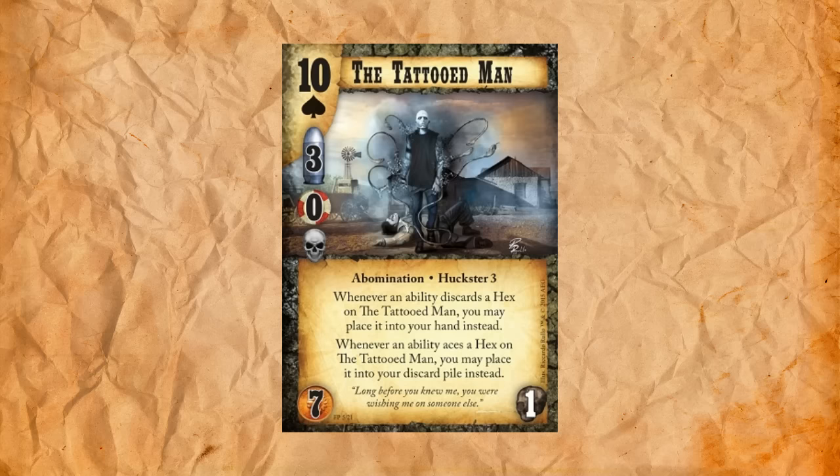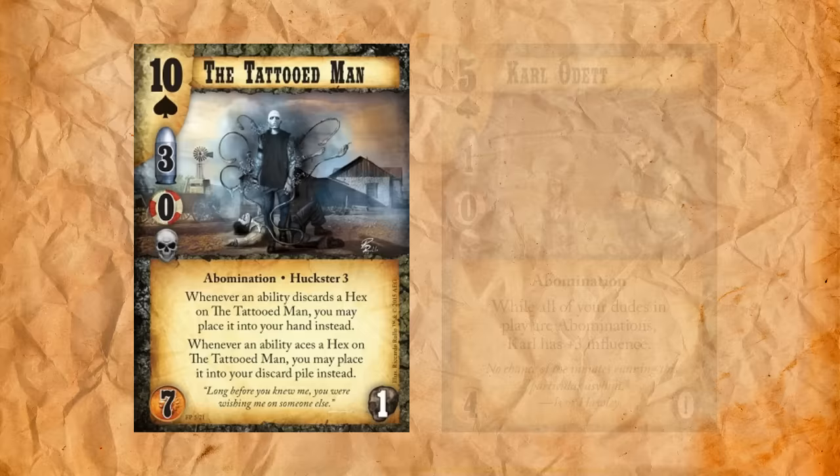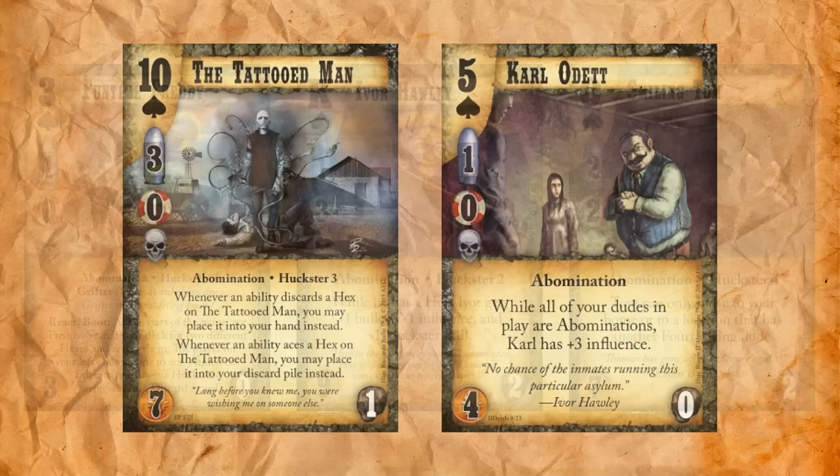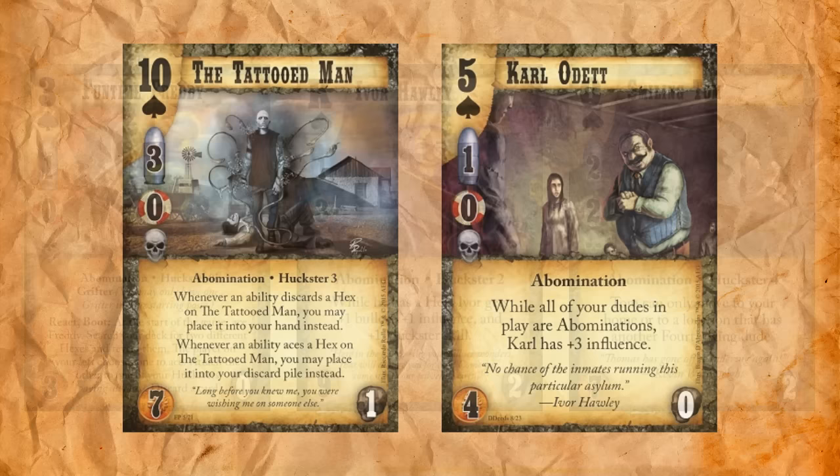Next up we have a Fourth Ring dude. This is the Tattooed Man. He's a ten of spades, three stud, zero influence, seven to play for one upkeep. He's an abomination and he's huckster three. Whenever an ability discards a hex on the Tattooed Man, you may place it in your hand instead. Whenever an ability aces a hex on the Tattooed Man, you may place it in your discard instead. The first card I thought of with this guy is Carl Audit, who I think is a really good guy that's been held back by the fact that there aren't that many abomination hucksters. So if you want to start an all-abomination posse, you have to play one of the really expensive hucksters. You do have Fun Time Freddy, but then you can't use his grifting ability.